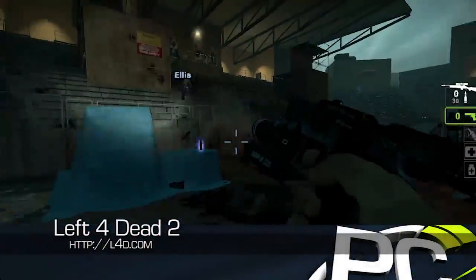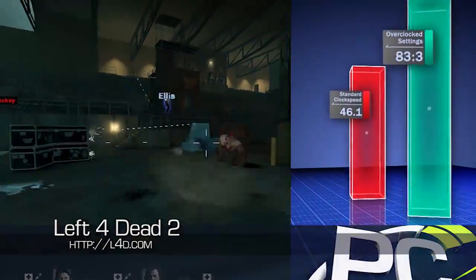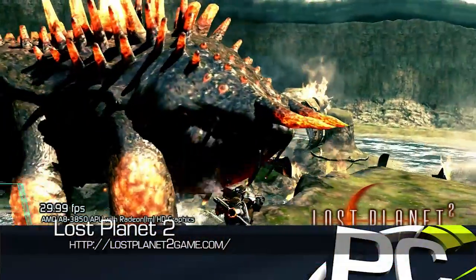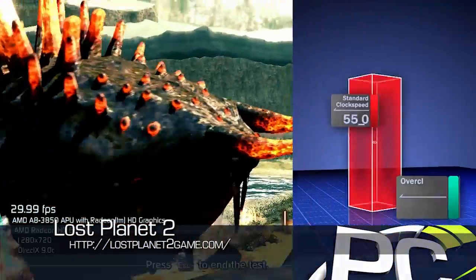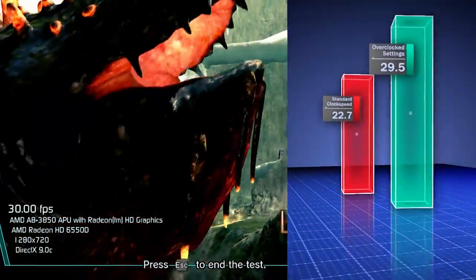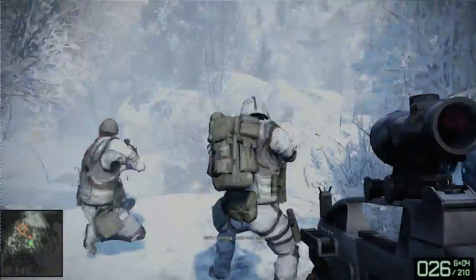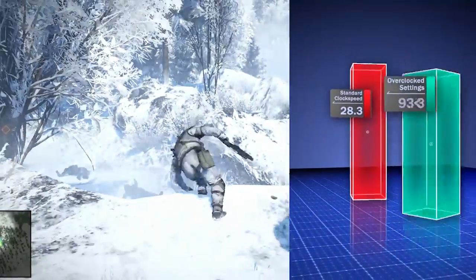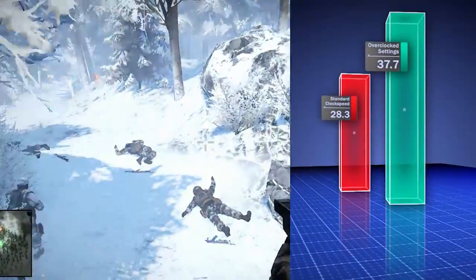Left 4 Dead 2 saw a 32% gain in performance. Lost Planet 2 performance was boosted from 22 frames per second to 29. Battlefield Bad Company 2 was able to scale from 28 to 37 frames per second, about a 31% boost.